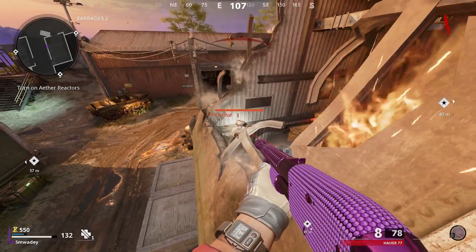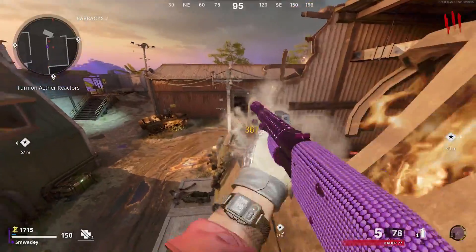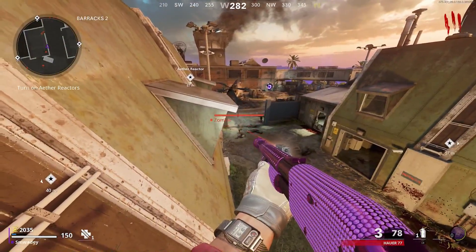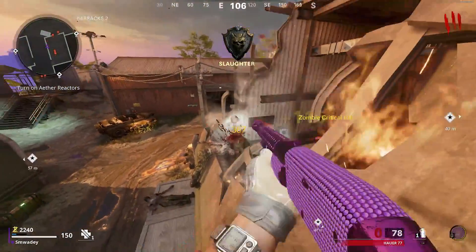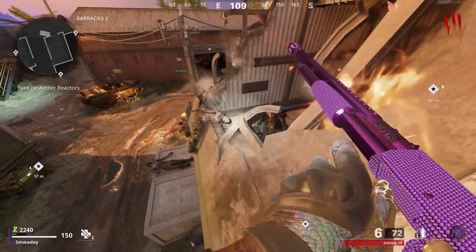The zombies will pile up on the ramp — manglers and mimics too — so this glitch spot is very good to use, and in Firebase Z it's probably the best one. If you need ammo, there's an ammo stash just below you. I'd highly recommend using it between each round, then run back up and get into the glitch spot for the next round.